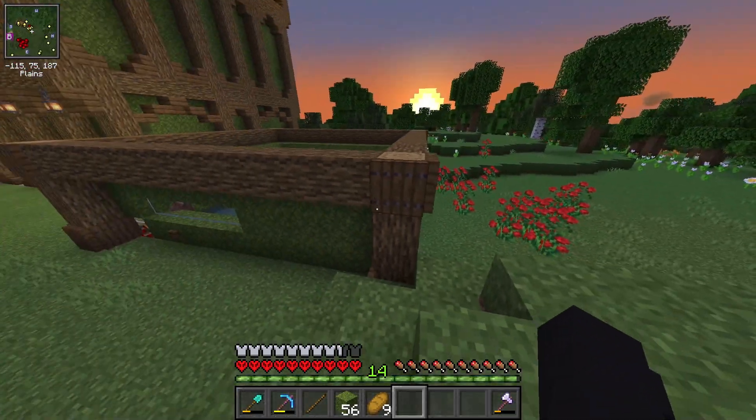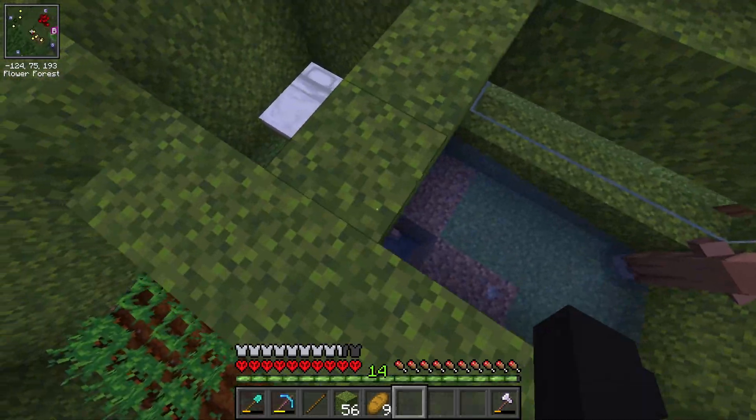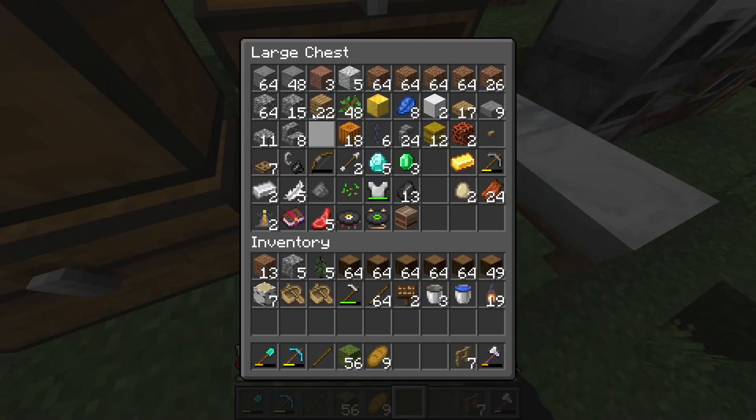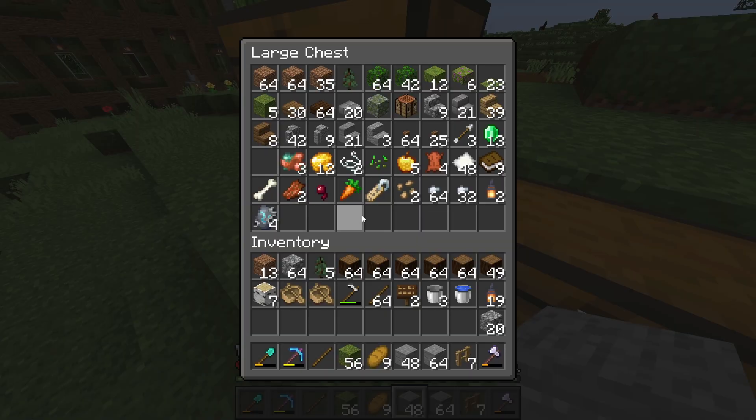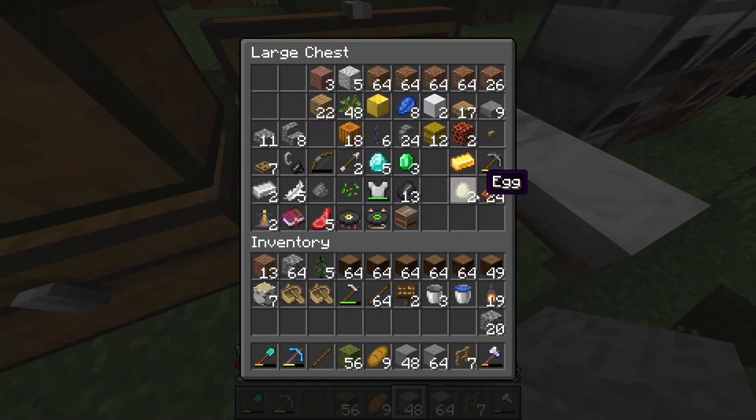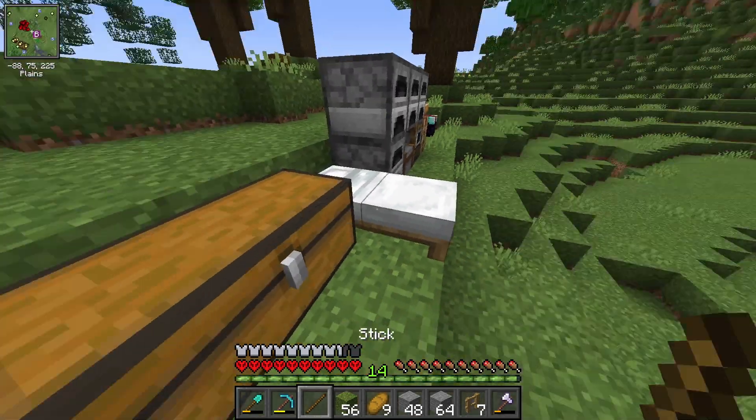Lumaki na yung mga baby villagers natin! So check nga natin kung may meron pa — meron pa. So intayin natin siyang lumaki rin. Okay, para sa trading hall na to, kailangan natin ng stone, cobblestone. At need natin — nasaan yung mga andesite ko? Naubos ba ang andesite ko? Ayun, naubos pala mga andesite ko.